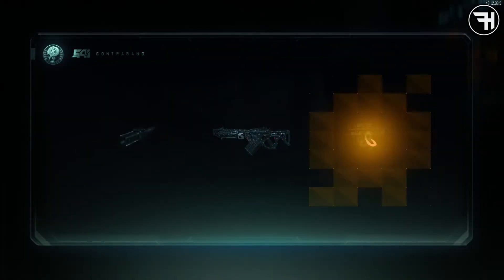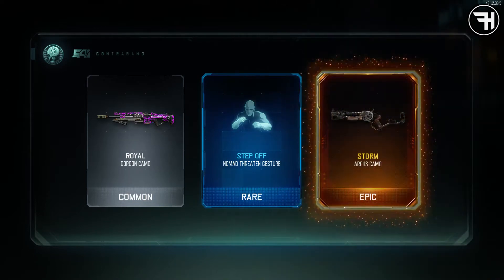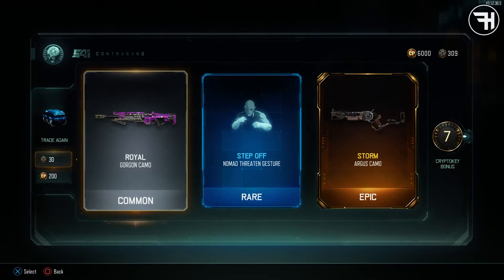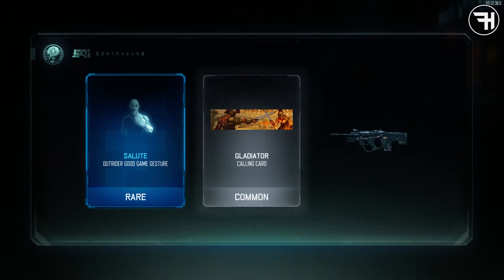Let's see — come on! Oh, there's an epic flashing up. That looks like an Argus. Come on, come on... yeah! Storm. Storm is actually a really nice camo. Storm is a really cool one. Granted, it's on the Argus which I'm never going to use, but sure. We'll see. Number three.